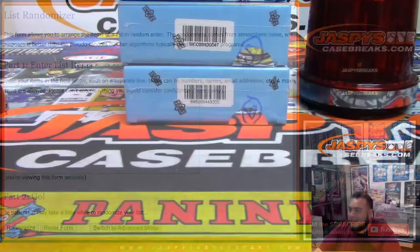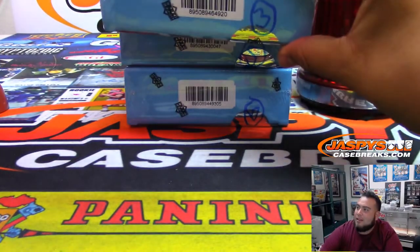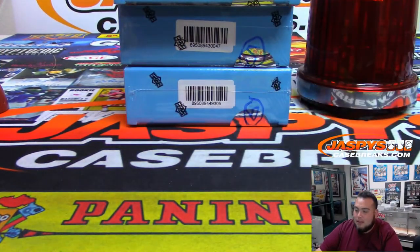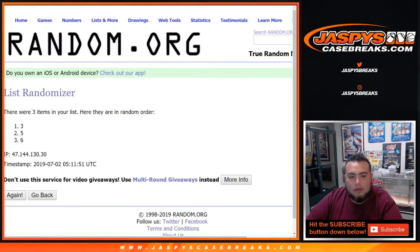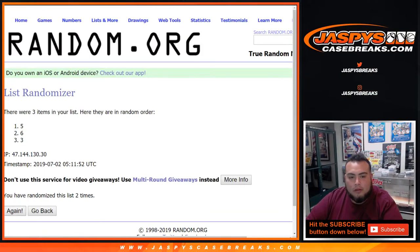And then we'll quickly just roll it six times — one, two, three, four, five, and six. Six times — box three.